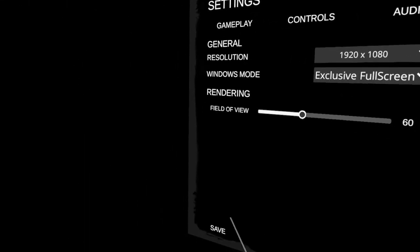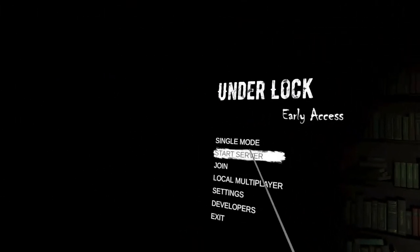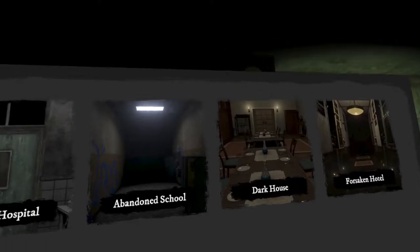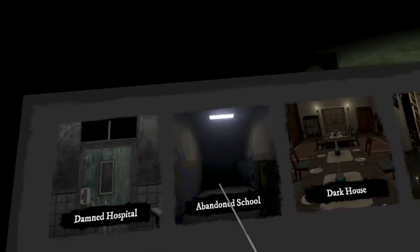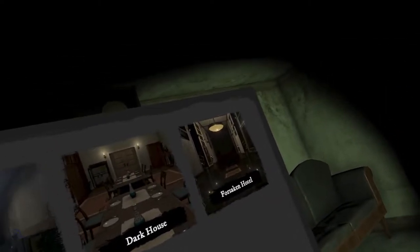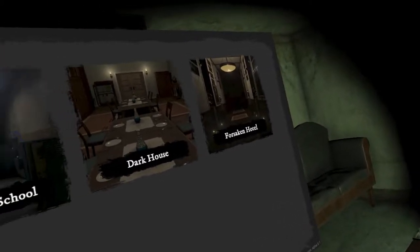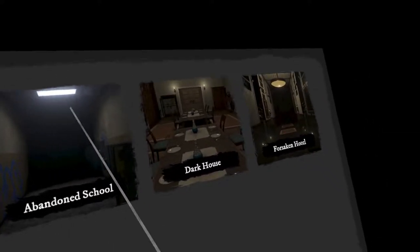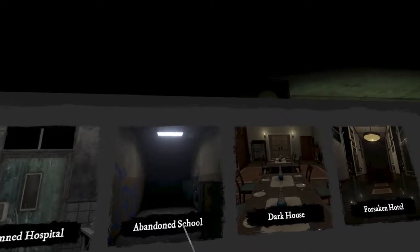Let's go ahead and start a game. You have four survivors — let's pick Kate. There are four maps. The abandoned school is the same one as in Phasmophobia, only not as nice. I would say the visuals here overall do look better than Phasmophobia — more crisp, more realistic — but the map is essentially the same model as the one in Phasmophobia.